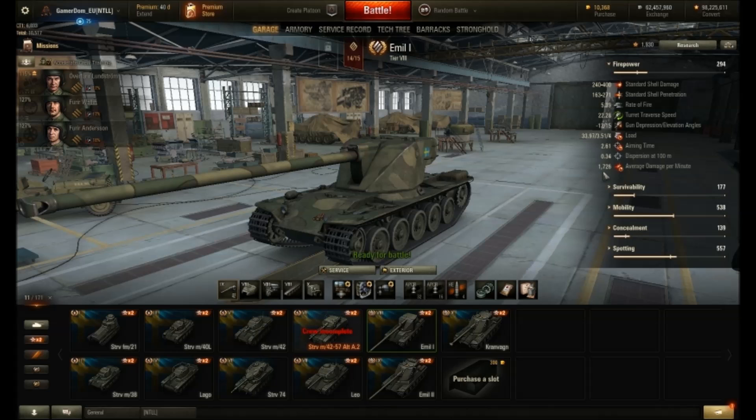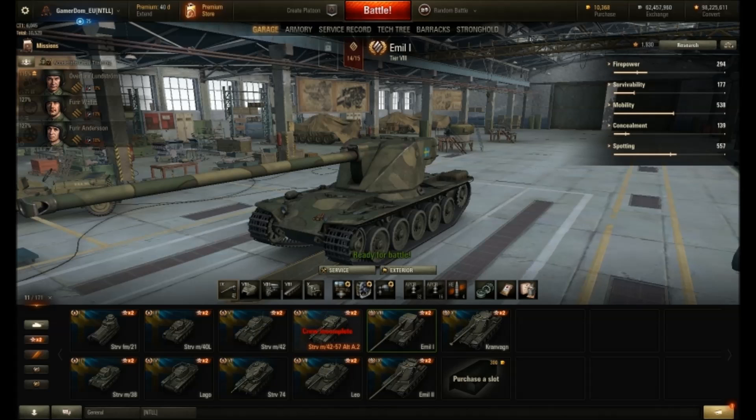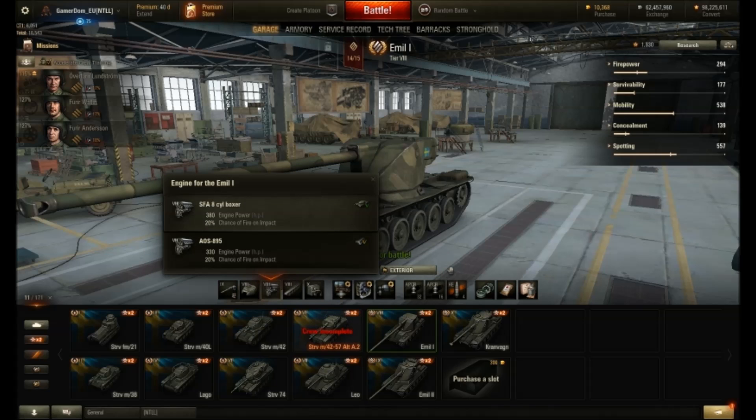According to the stats, average DPM is 1,726, whereas when I first looked at it it was 1,787. Drum reload is exactly the same. Rate of fire has dropped from 5.59 to 5.39, so that's not a big nerf - really not a problem. I don't think that's going to have a huge impact on this tank, which is a really fun tank to play.